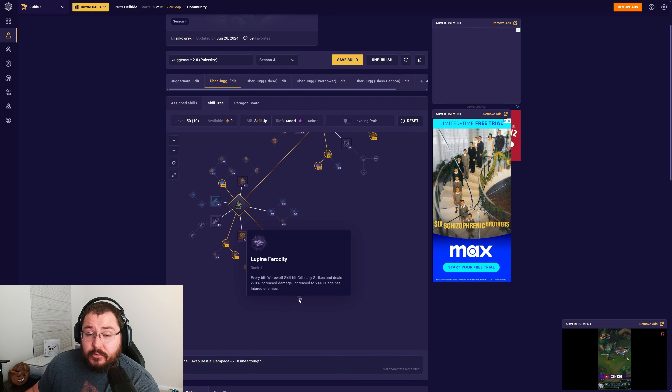What does Lupine Ferocity actually do? No one uses this key passive right now because it's absolute trash, much like most Druid key passives. Every sixth hit — which will now be every third werewolf skill hit — critically strikes and deals 70% multiplicative increased damage, further increased to 140% multiplicative increased damage against injured enemies. If you imagine running Lupine Ferocity with a Shred core skill build, every time you hit with that third attack you're going to be doing massive damage, making it very easy to finish off high-tier bosses.